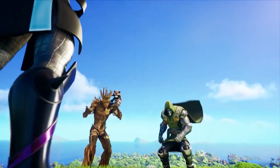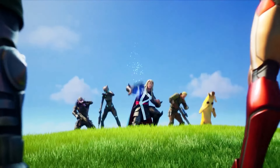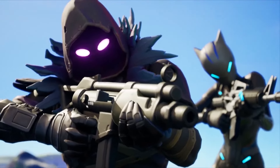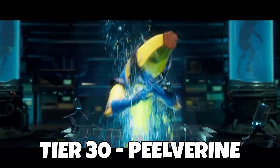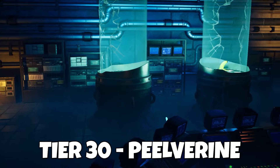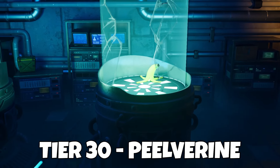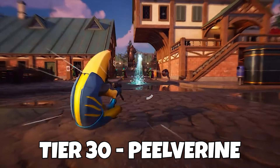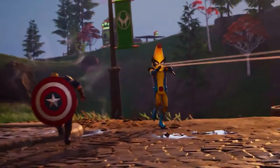Now moving on to Tier 30, this is the skin that we have all wanted and this skin has been teased since way back in Chapter 2, Season 4. It's literally perfect timing because obviously we're going into Fortnite OG soon where we're going into Chapter 2. Your Tier 30 skin is actually the Peelverine skin. It's been teased more recently — if you look in the Weapon X bunker and go down to these test tubes, we can see one that Wolverine has actually broken out of. Inside the other one was a Banana skin, so this was an early hint. It is going to be our Tier 30 on the Battle Pass.